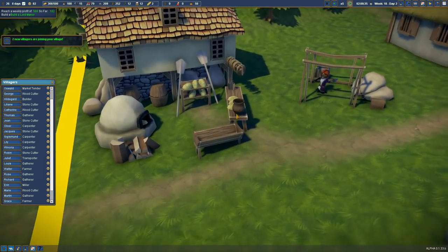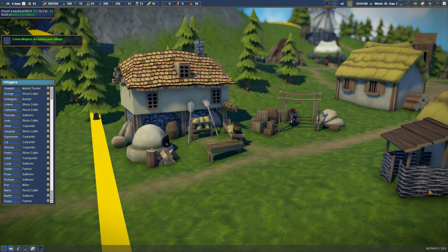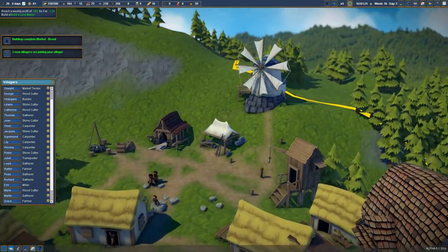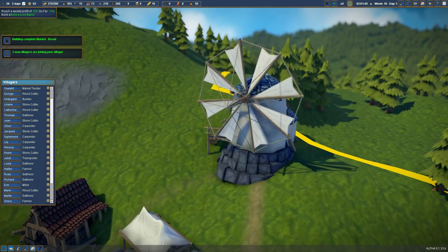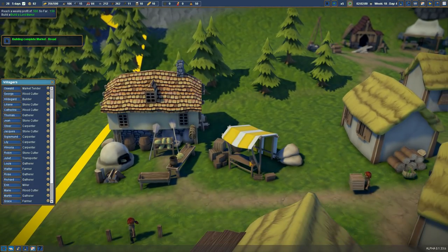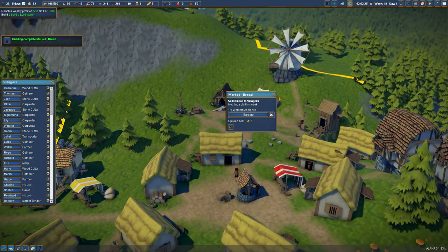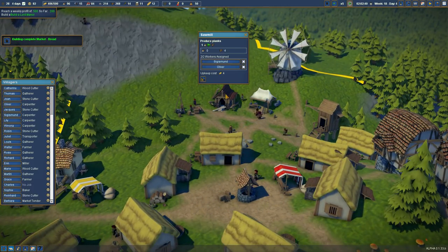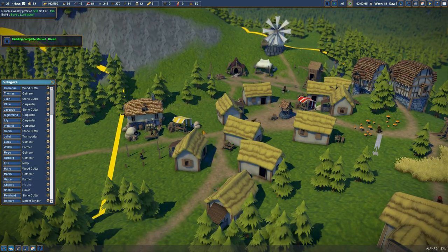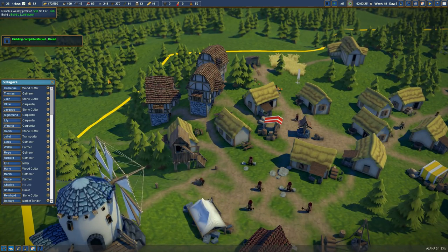That's fantastic — I love the look of these models, they are absolutely brilliant. Let's take a screenshot of that. Let's get somebody working here, and we're going to be earning so much money. We have lots of people spare — let's assign that. I think everything is filled up at the moment, so that should be everybody's needs being filled.